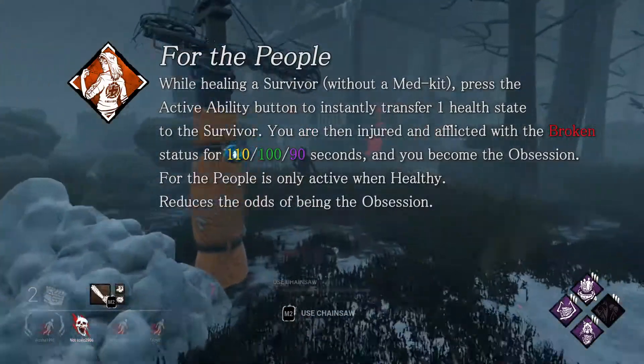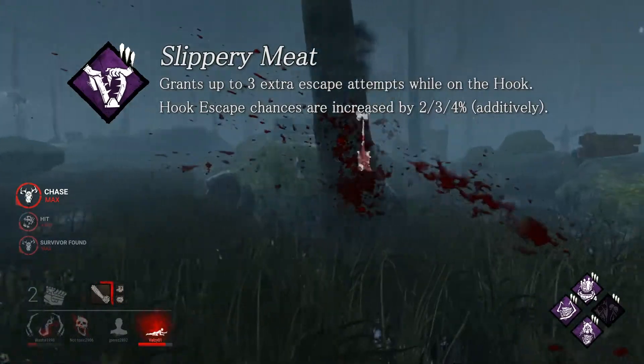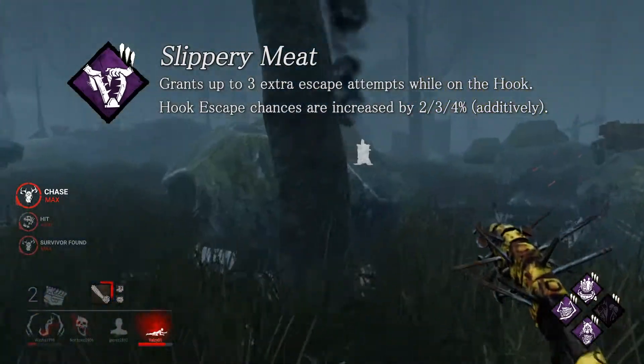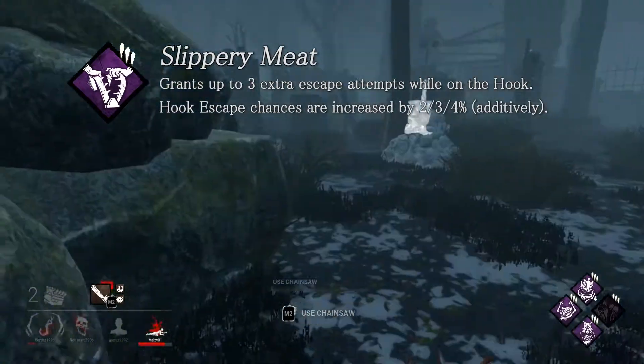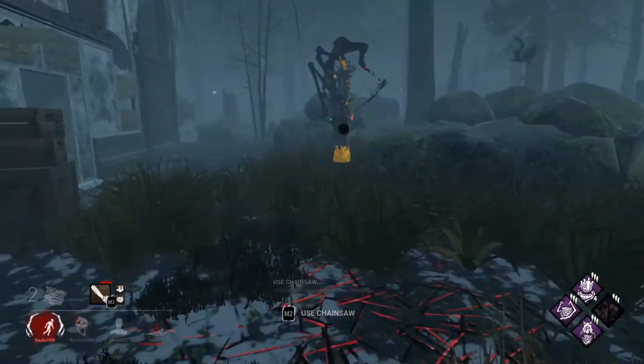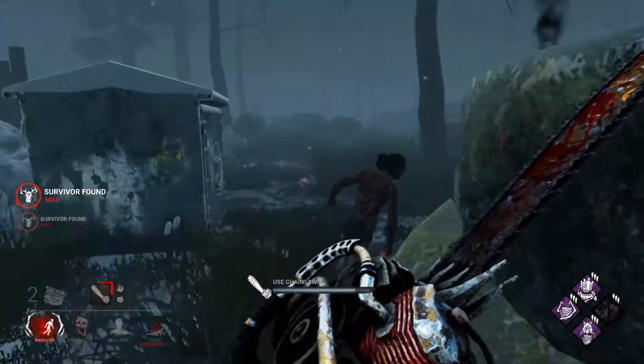Slippery Meat no longer affects escaping from Trapper's traps, since they're trying to move away from perks that directly counter a specific killer. As a buff, it now increases your hook escape percentage, which is where it usually found its niche anyway — in self-hook escape builds with luck perks and offerings.